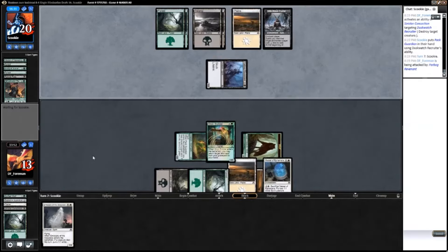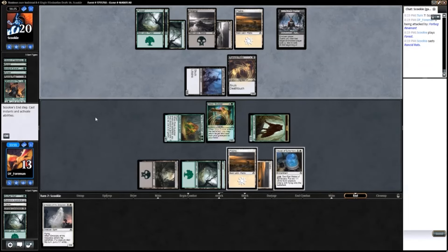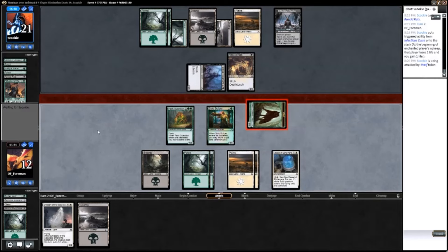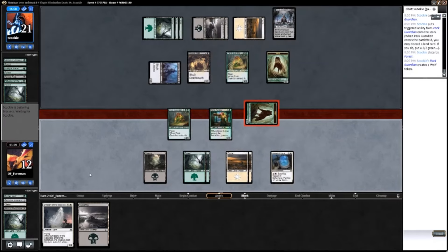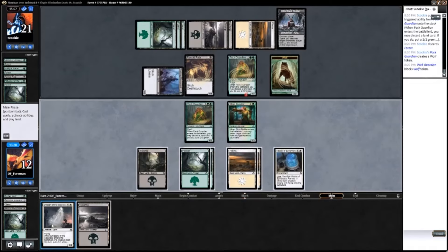He's going to want to play that Pat Guardian — that puts me in a bad spot. I just don't have a way to deal with that Rancid Rats. I'm going to swing into it — no, you know what? I'm going to give him the wolf, I'm going to let him eat the wolf, because I don't care about the wolf. The wolf isn't doing me any good right now, and this lets me get a couple flyers online.